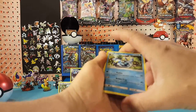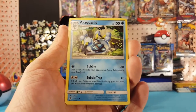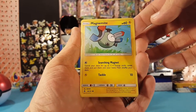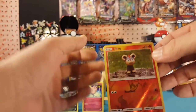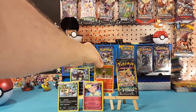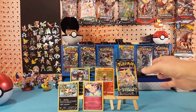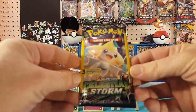Run off of chance — let's see here. We have an Ariados, and this is Forbidden Light. We have Magnemite and a reverse holo Litleo. It is just a common, but it is a reverse holo all the same. So there we go — we've gotten a pull out of every pack so far, so I guess I picked some good packs.